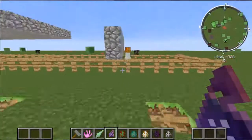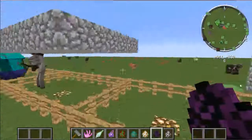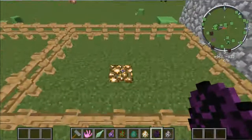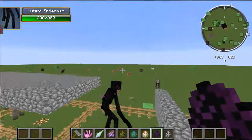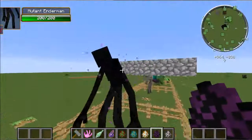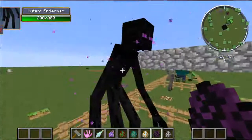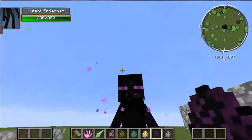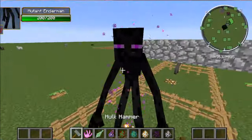Up next is the Mutant Enderman. Since the Enderman doesn't go, let's just do this to it. This is the Mutant Enderman. The Mutant Enderman is actually like Slender Man. It's actually kind of Slender Man, actually. He does really good teleportation, actually.